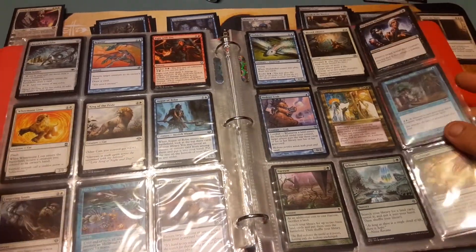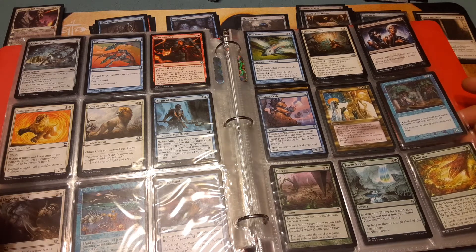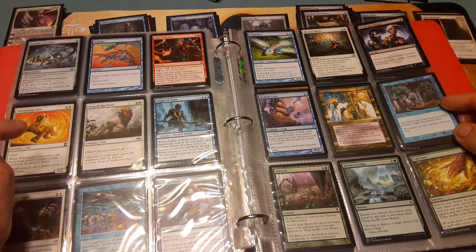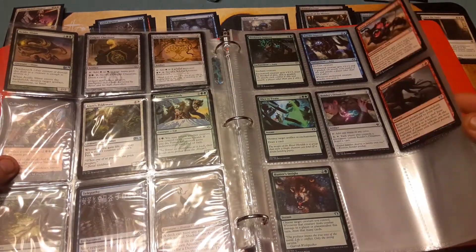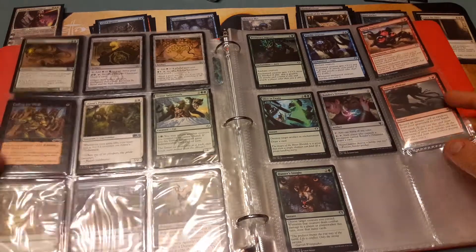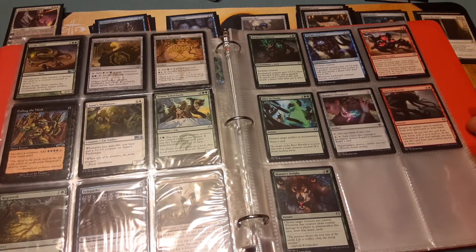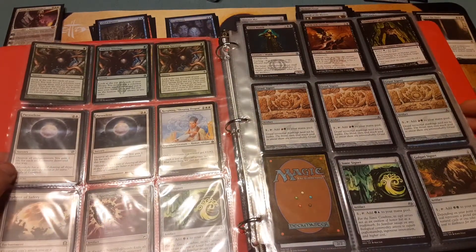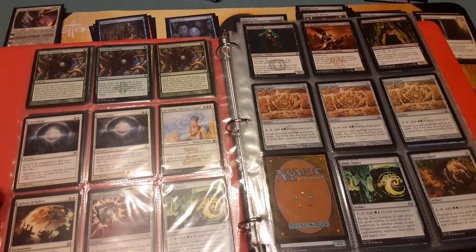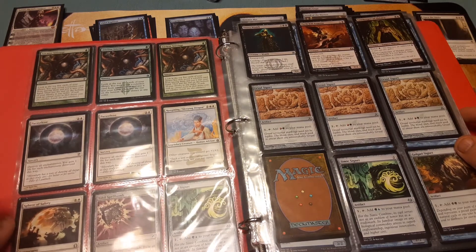Mulldrifter — not a bad one. There's one of my Telepathies. I didn't have any other signets I could use. Oh well.